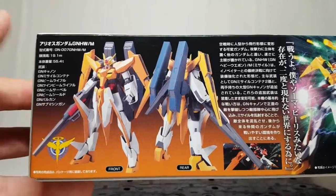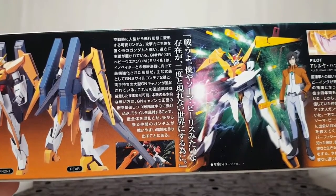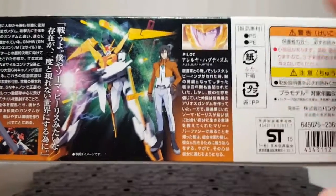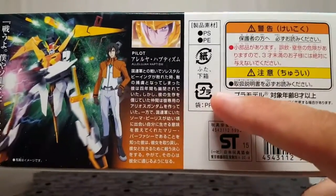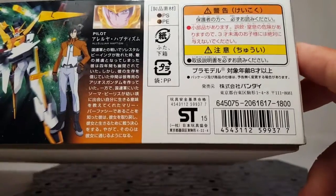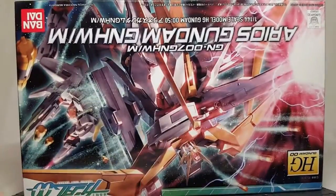I always love the Celestial Being logo. There's a read-up on the Gundam itself, and then over here you see Hallelujah Haptism with a nice little updated bio — I like this artwork, it's just shooting everything. In the corner you get the little safety warnings, and the price is 1800 yen, which is a nice reasonable price.